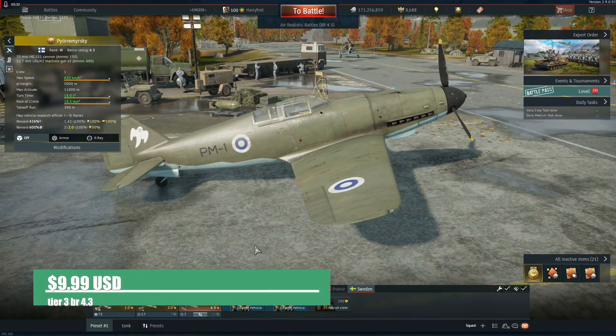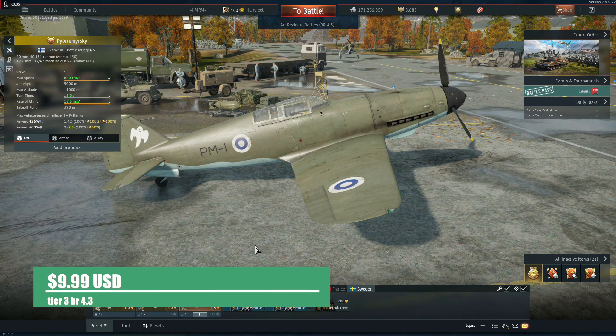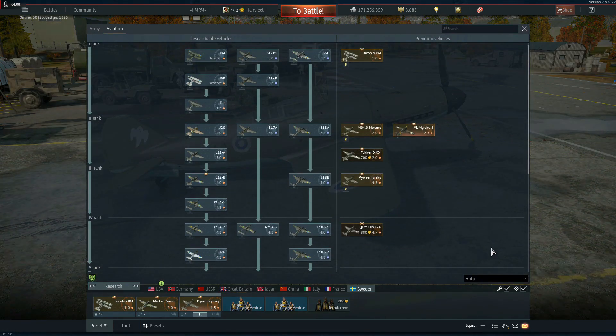Now we bring it to the loveliness — the La-Pereyra Mirsky. Look at this beautiful thing. It's basically what happens if you take a 109 G2 and give it wooden wings like a Yak. The climb rate is great, the agility is great, and the guns are actually better than the G2. You don't get the gun pods but honestly you don't need them — you got 50 cals. The only thing it cannot do is dive like a 109 G2 because of the wooden wings, but don't dive — that's very simple.